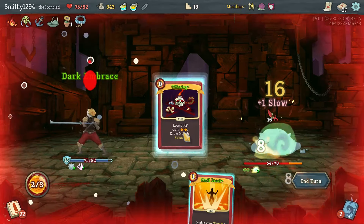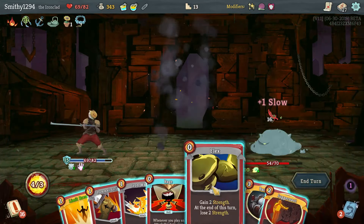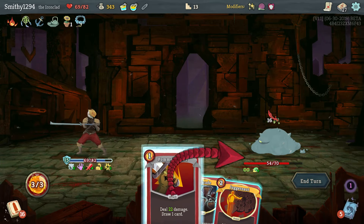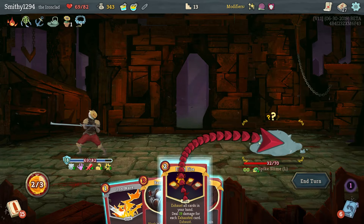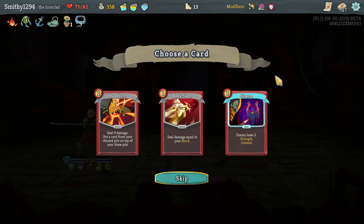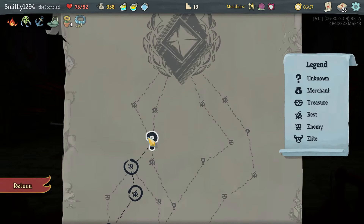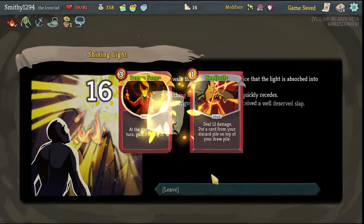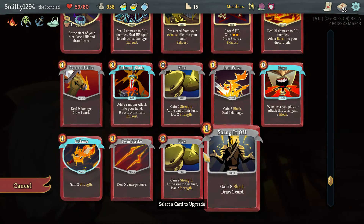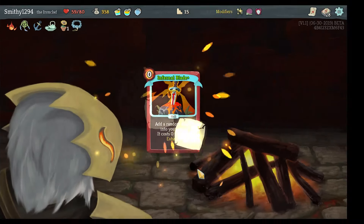I wish we started with some sort of strength. Easy fight. Does a Body Slam make sense? Not really. Let's get a Headbutt. Demon Form and Headbutt upgraded. I think we've found a Blade free at all times.